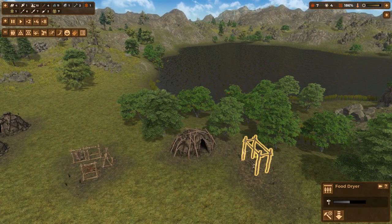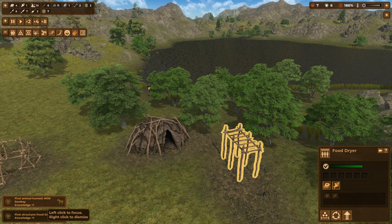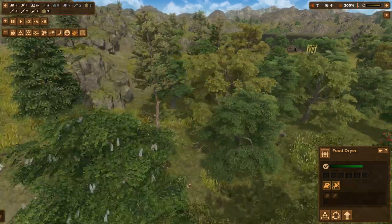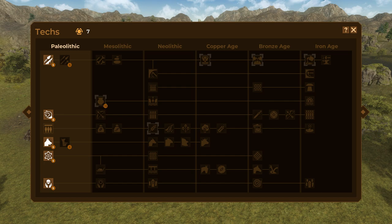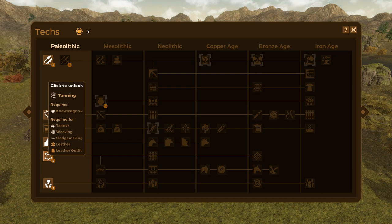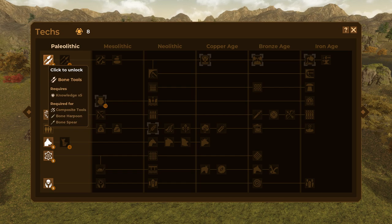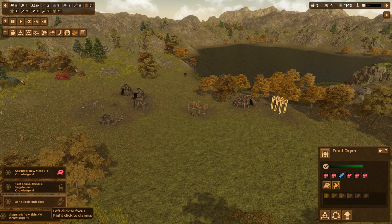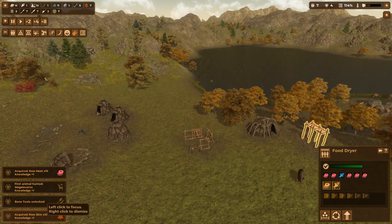The food dryer is being built — it has all the sticks it needs. First animal hunted: wild donkey, knowledge plus one. First structure food dryer, knowledge plus one. We have raw meat times ten so another knowledge point for that — you can go pretty fast this way, but you have to know a little bit what you're doing. We've hunted our first animal we're calling a megalosaurus, and we've unlocked bone tools with another knowledge point for raw skins times ten.